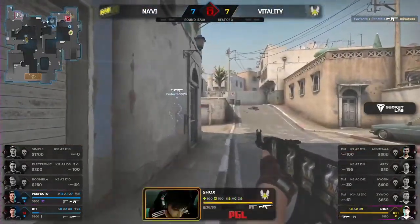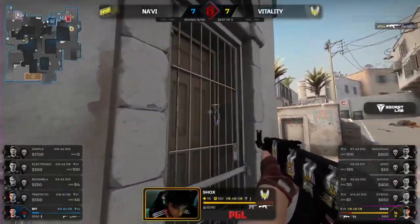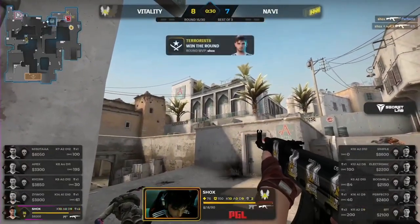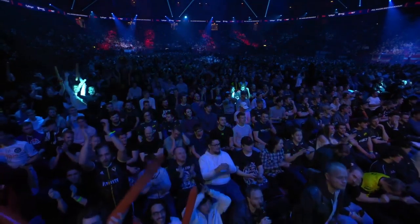Down goes Masuta. It has to be Shox. Na'Vi are piecing this together. Perfecto's down — it's up to Bit. He started this and he won't finish. Shox with a 1v2. Vitality take the lead on the half.